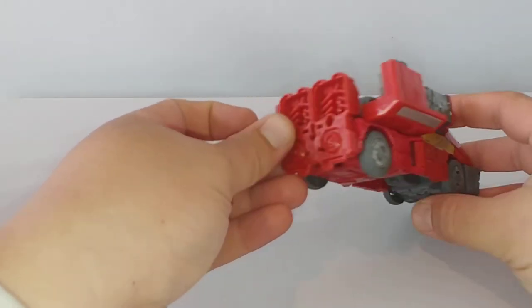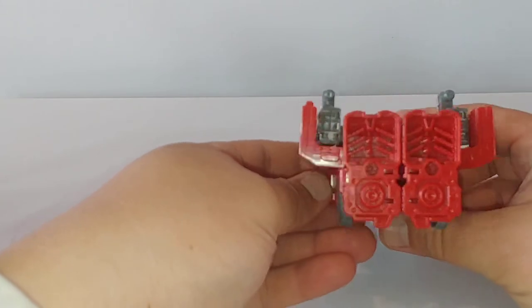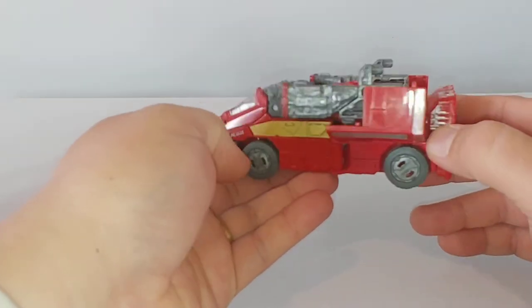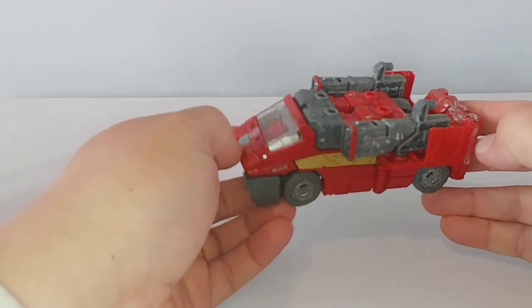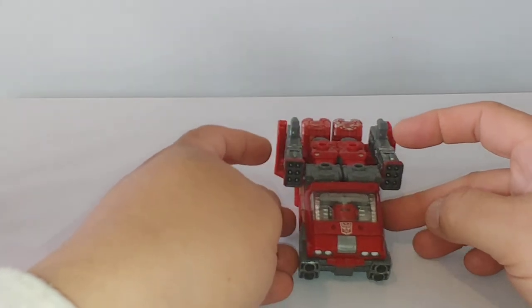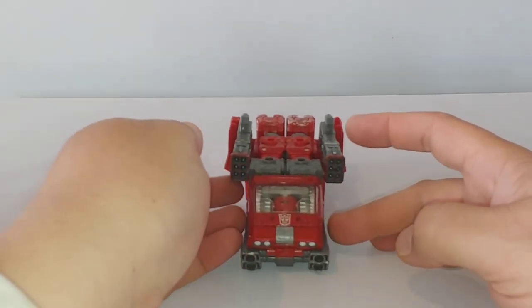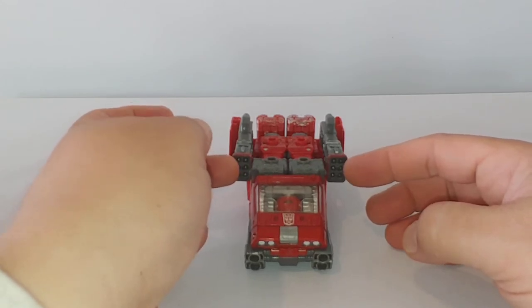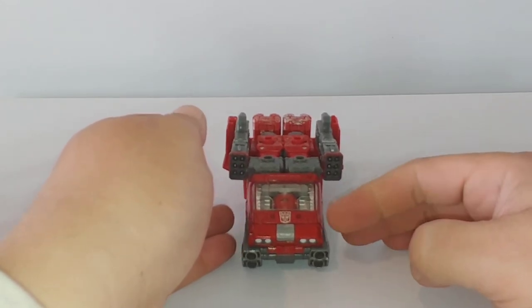Spot on for Ironhide. It doesn't look too bad from the back either — I sanded it down as much as I could to get it smooth for the other modes, so that in robot mode you have a little more poseability with the weapons. I just love the rocket launchers, and I did add a little extra silver paint to the tips of those so they stand out a little bit better.